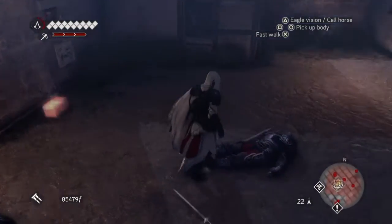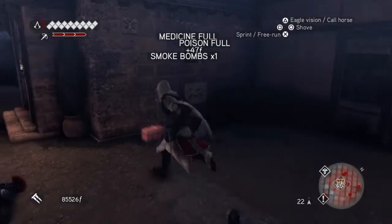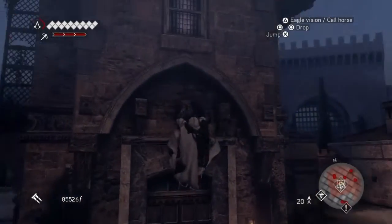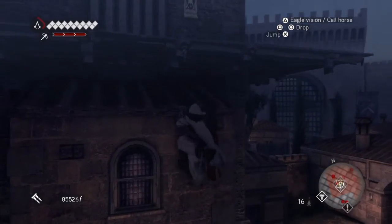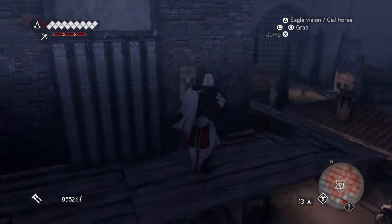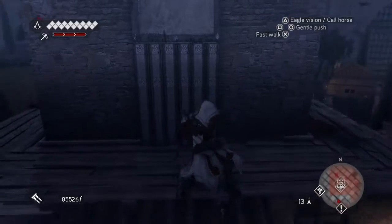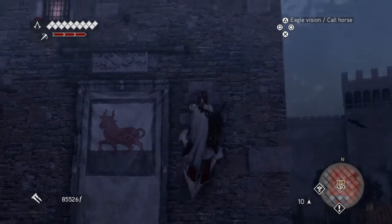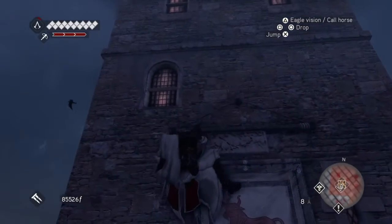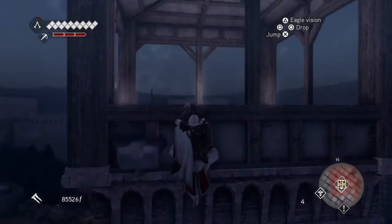Now we climb the tower. There is a nice little poster on the tower — that's why I didn't worry about one earlier. Climb up. And of course as soon as we've done a Borgia Tower we can get a new recruit, which we are going to do. But again, in the record, nothing is simple.